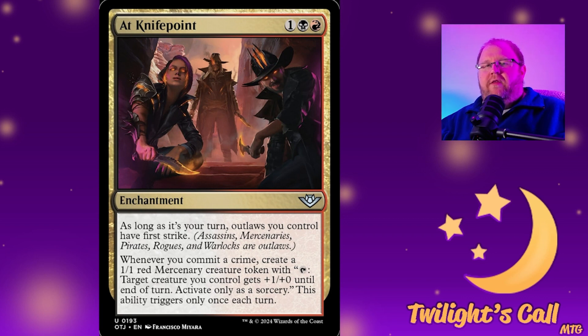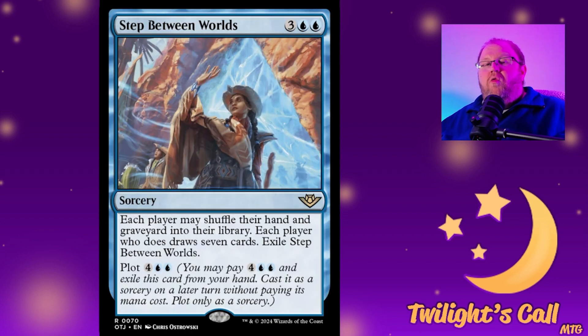One card that does a really good job of this is Withered Wretch — a 2/2 zombie that lets you pay one to exile a card from a graveyard. Each turn you attack a graveyard, get a mercenary token, and build up your board. If you have things like Impact Tremors, you can deal damage as creatures come in. There are neat ways to use the commit a crime mechanic with this.